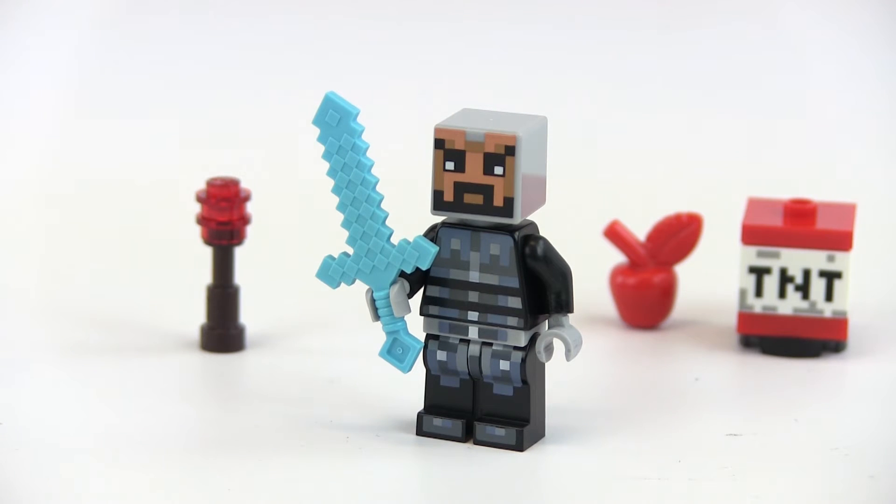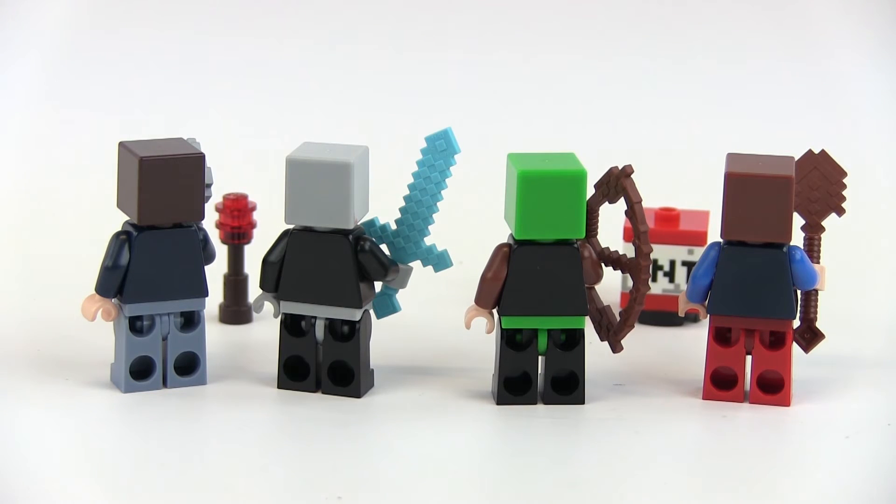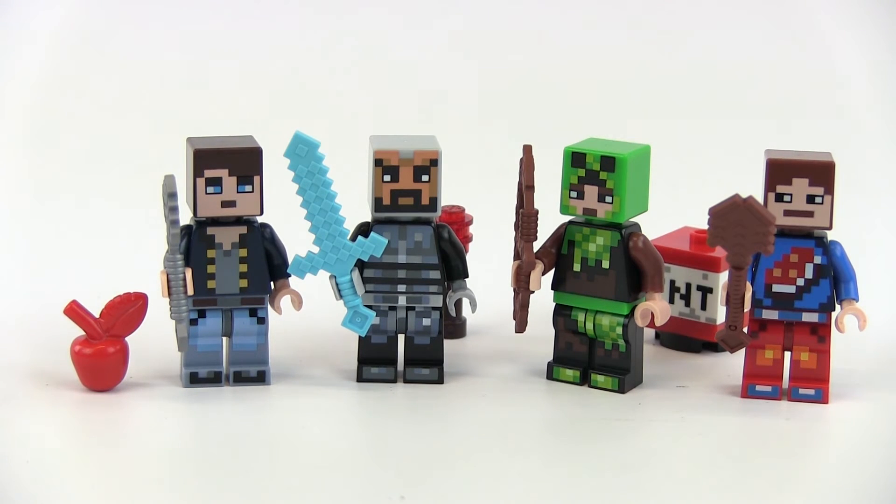On to our third figure. He has the diamond sword, which is really fun, and he is a knight — definitely, obviously, a knight. You can even see the outline of a cross on the chest and a helmet over his head. The black is the main color on the torso and legs. Our fourth and final figure comes with the iron axe, lighter blue pants, a dark blue jacket covering a gray shirt, and no helmet — just regular hair and face. Last of all, there is no printing on the back of any of these; the color runs throughout the torso and legs, but there is no actual printing. Which one is your favorite? I would probably go with the one in the creeper costume.